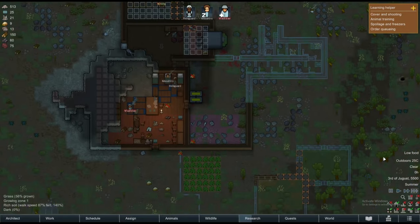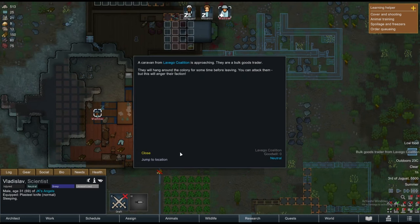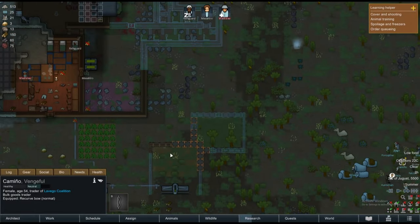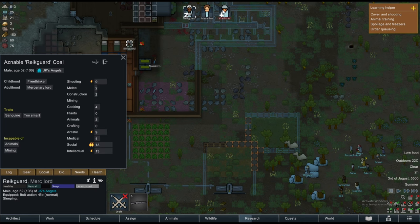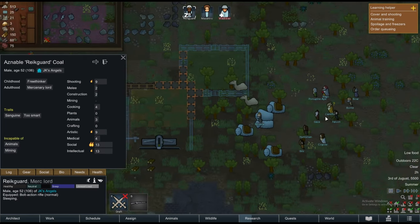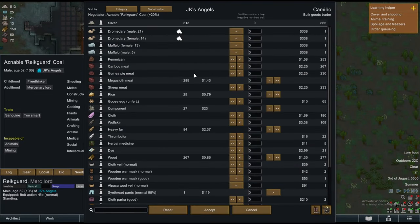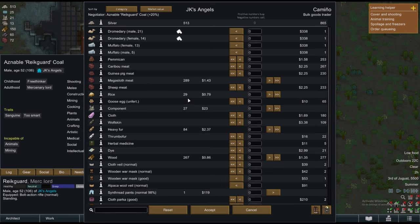Hopefully we can start working on this. Vlad is still taking his time recovering. We have some traders here. I need someone to go talk to the trader — they might have a lot of things to offer. They have Muffalos here. Do I want a Muffalo? I don't have the money. I can't sell components since I'll probably need them in the future.